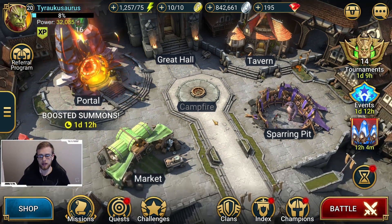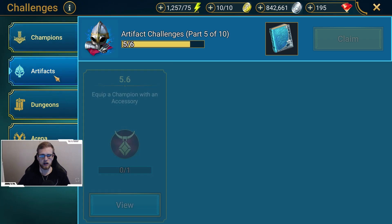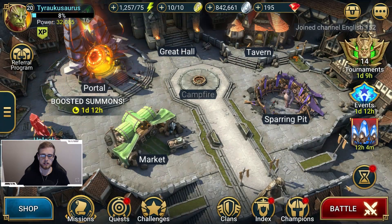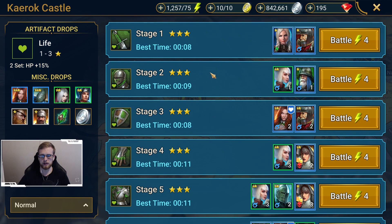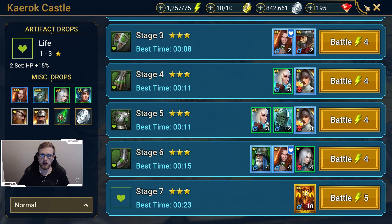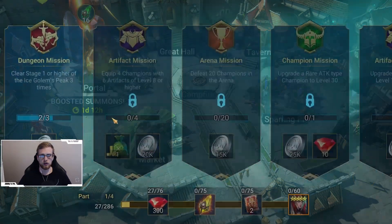In that stream, when I first logged in I was checking the challenges after completing the achievements, which were very easy. I was checking the challenges, and the artifacts one especially — it starts you off doing Karak Castle. You have to get either three or five artifacts from each of the stages. I actually realized that the very first mission you have — challenges and missions are both the most crucial things, in my opinion, you should be doing as a new player. It's kind of like a roadmap for new players.